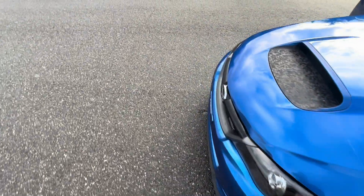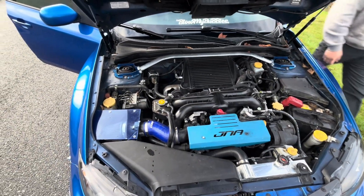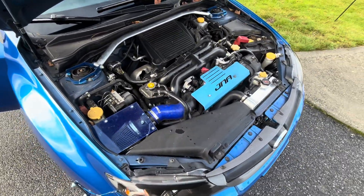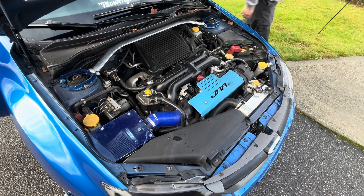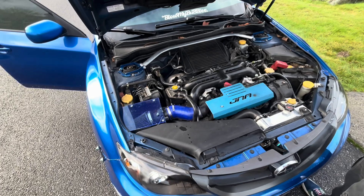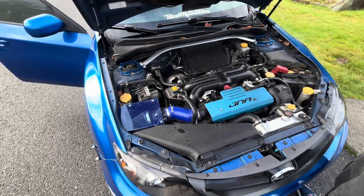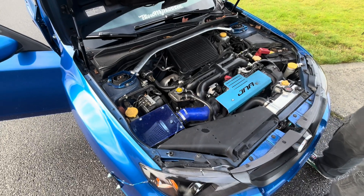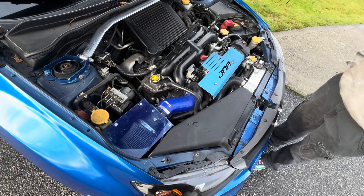It's a Stage 1 map and it does have a few check engine codes. You can uninstall the Accessport and sell it — someone will want it. It has an upgraded downpipe, full exhaust except headers. Stock headers, and pretty much everything else is stock.